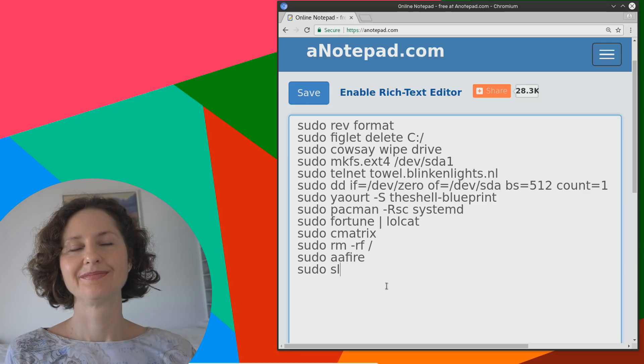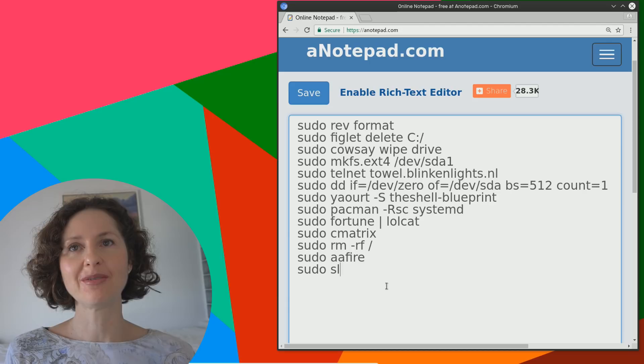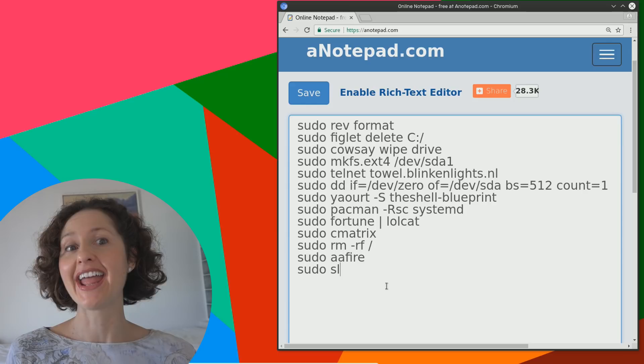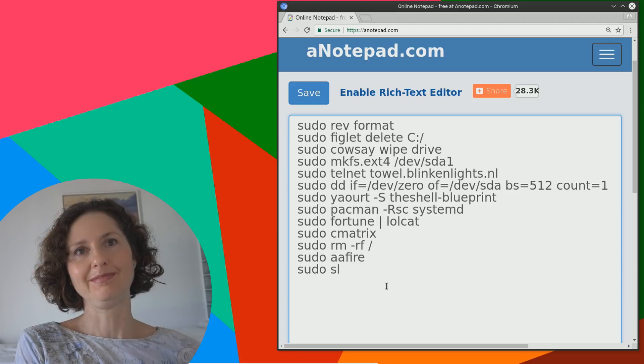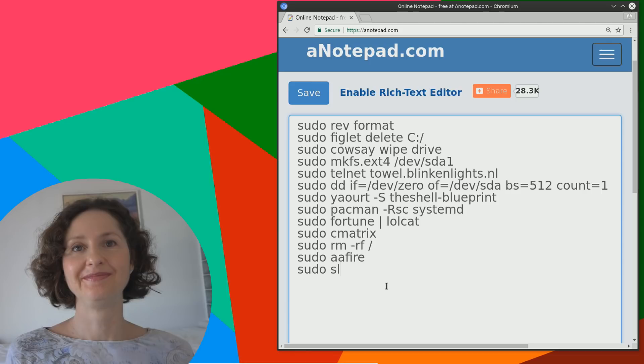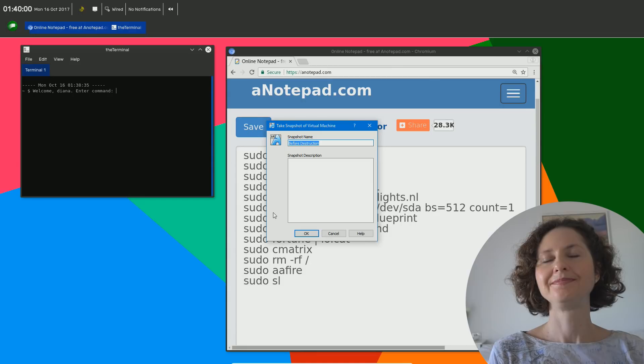The goal here is you're going to pick one of these commands that you think is not bad. Four of these commands are bad, nine of them are good - there are 13 in total. So you're going to open a terminal and try to pick a safe command. You don't want to destroy this - if you destroy this, you lose. You've got to try and pick the nine that are good. I've made a before-destruction snapshot so we can go back in time if Dinah accidentally destroys it - you've basically got three lives.